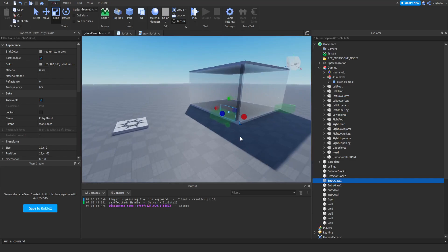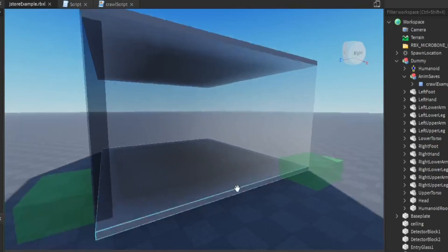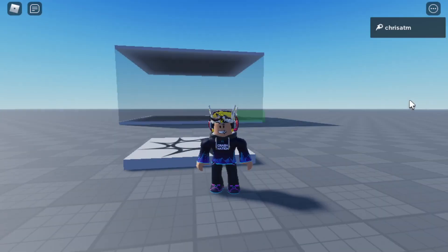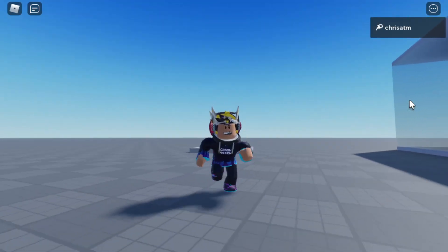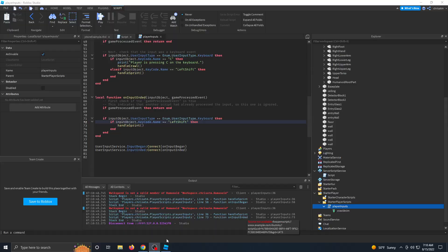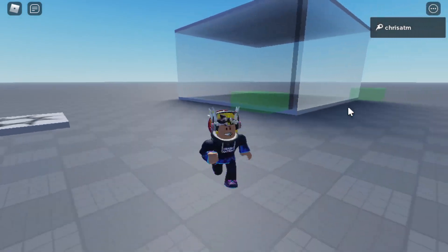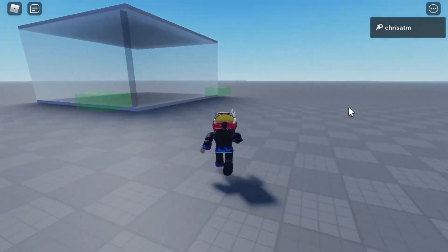Another thing that Jailbreak has that we definitely need, especially for the J-store, is shift to sprint. Let's go ahead and get that in as well. Let's see if it's working — press shift... it doesn't work. So let's go back to the documentation — it looks like I spelled walk speed wrong. Alright, let's press shift and there we go, we're running fast. And when we release shift, we should run normal. There we go. Perfect.